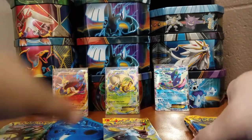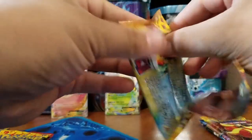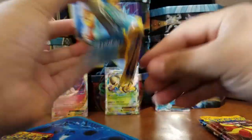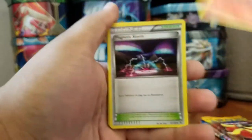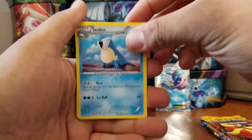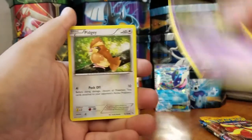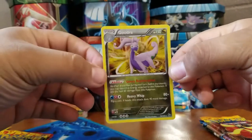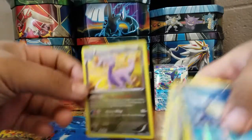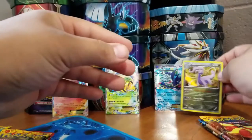We're starting with the Greninja tin, first pack is a Flash Fire. Cards we got: Torkoal, Magnetic Storm, Acelio, Weasel, Fletching, Panita, Spur, PG, Spill. First Holo — a Goodra Holo Rare. Nice start! We're going to sleeve it up. Next up is another Flash Fire pack.